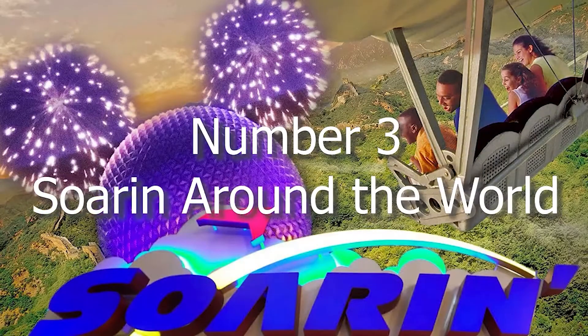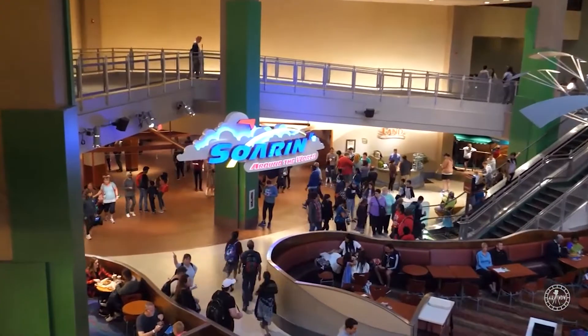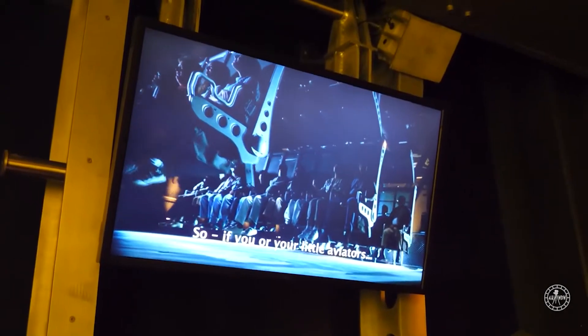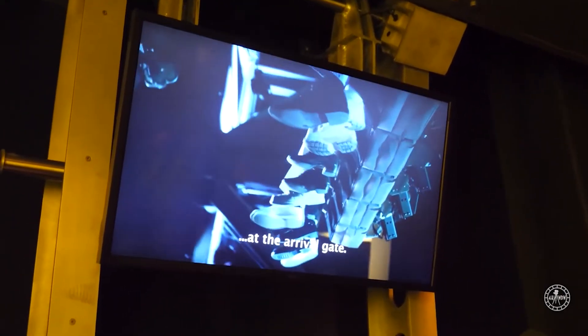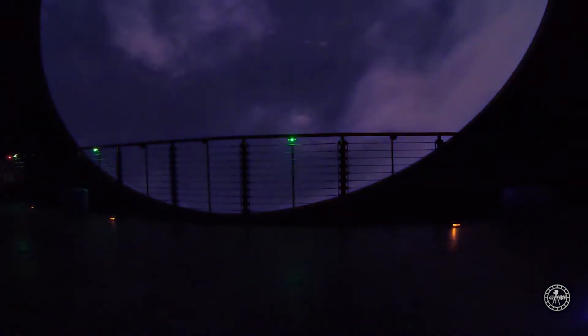Number 3: Soarin' Around the World. Soarin' is a great and beautiful ride that simulates a hang glider tour going through different places all around the world, including the Swiss Alps, Greenland, Mount Kilimanjaro, and so much more. This ride uses motion, wind effects, and different smells to really create full immersion on its 180-degree, 80-foot IMAX screen.